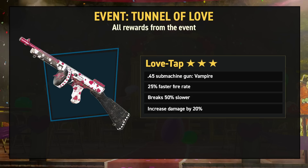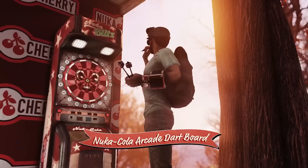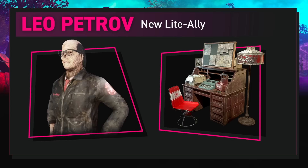Next, let's take a look at Season 11. Alongside Nuka World on Tour, we also have Season 11 Nuka World, granting even more Nuka-themed scoreboard rewards. One of these is the new camp ally, Leo Petrov, who's obtainable at rank 35 on the scoreboard. He's a new ally which will function in a similar fashion to previous Camp Light allies, except this time with a Nuka World-themed twist. He's described as being a loyal company man.